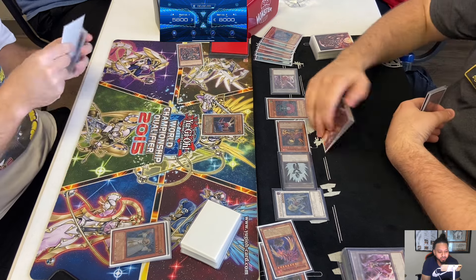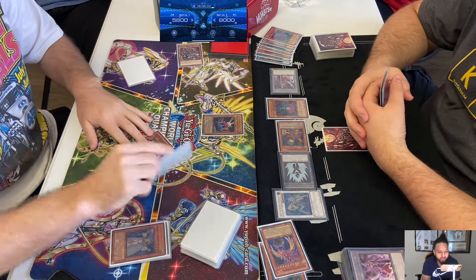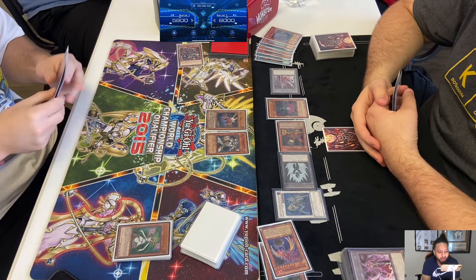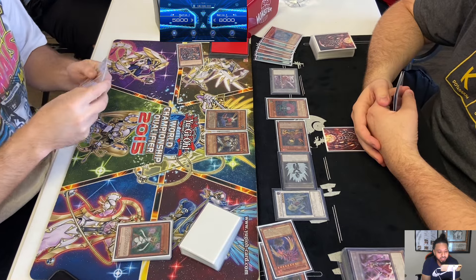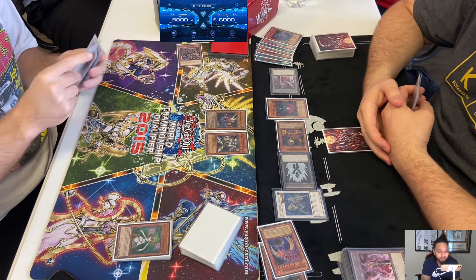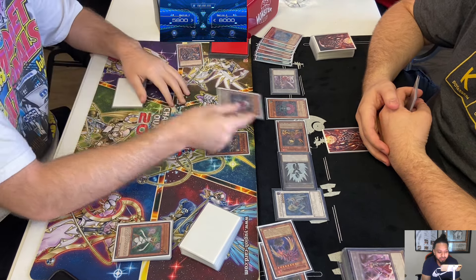So Mergeam summons Card Trooper - we know that's Scrap Iron - mills Wolf and Arcus Lumina. So he already has four Light Sworns in there, so JD could just end Henry's day right now if Mergeam has it. He knows it's Scrap Iron, so just drop the JD, pay a thousand.